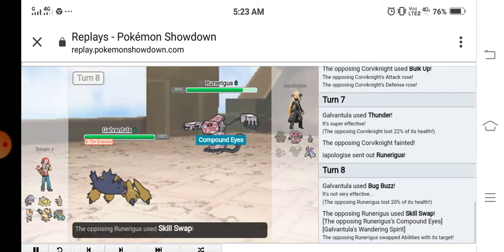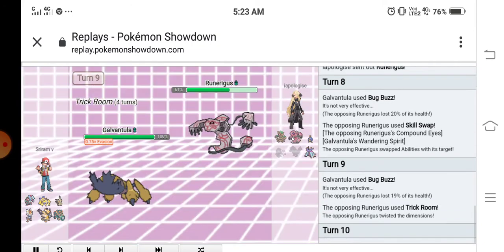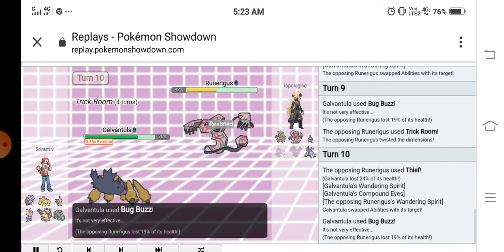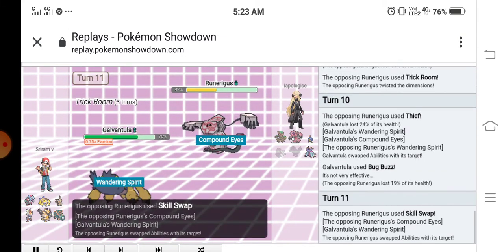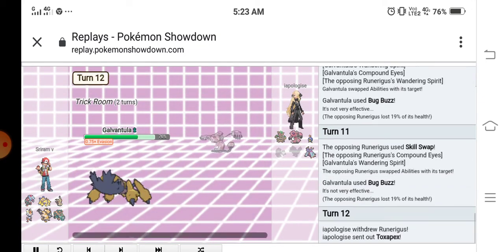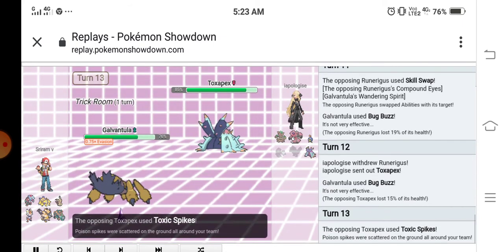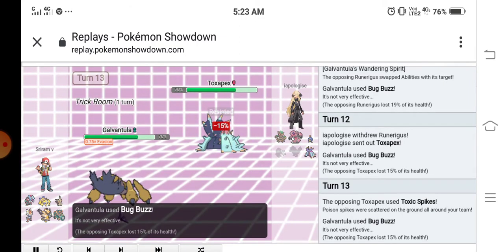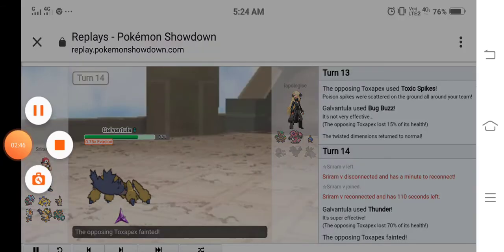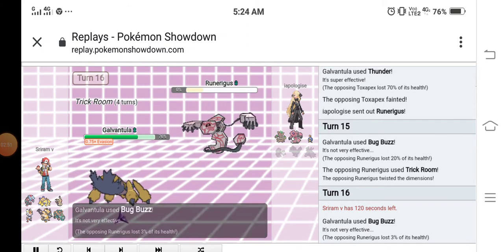They send out Rufflet and we use Bug Buzz repeatedly. It uses trick room and then uses Thief, but we keep using Bug Buzz. After they lose their Rufflet, they switch to what I thought was another Pokémon — we use Bug Buzz and outspeed in the trick room, KOing that Rufflet.